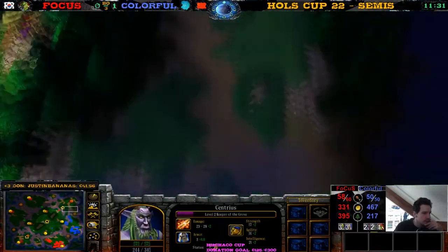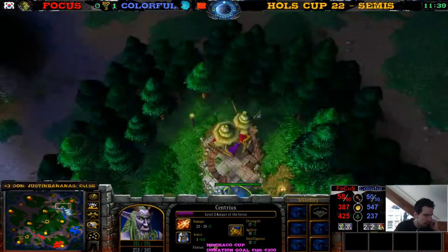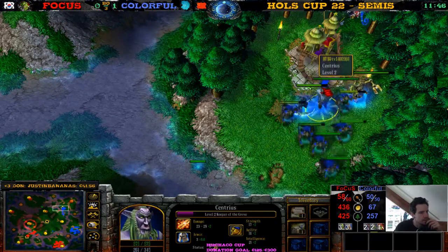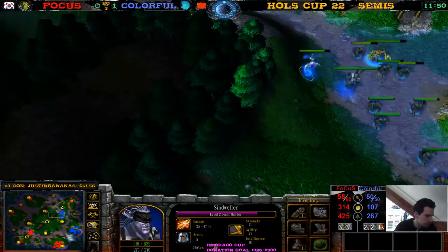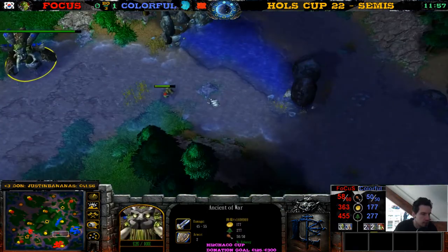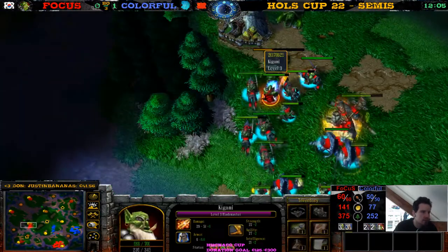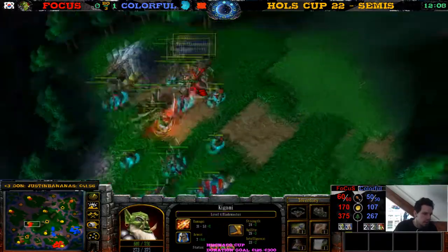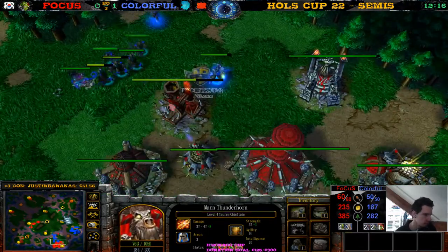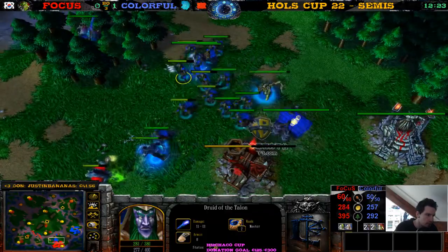Colorful — there are no more good creeps for him — they've all already been cleared. He's just buying some items — buys the Heal Scroll and the TP. Ancient of War is on their way. These chokes are nice with the Ancient of War as well — like you don't have any surface area. Focus — the Blade Master has level 4, TC also level 4, he has the super items, the super heroes, and a 10 supply lead. Can he overcome the chokes?